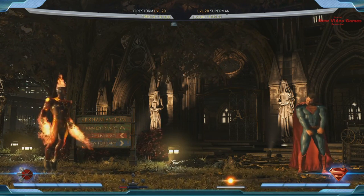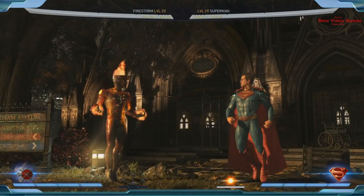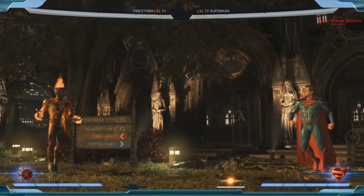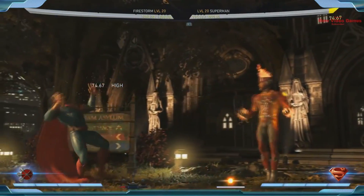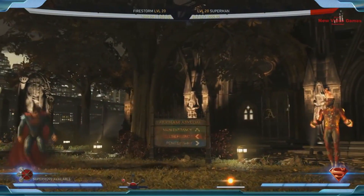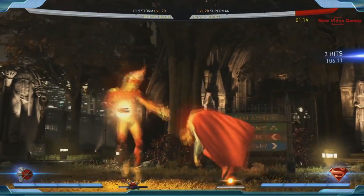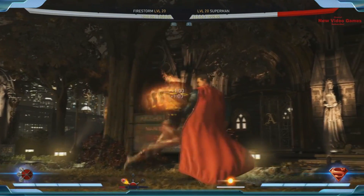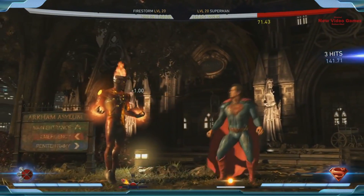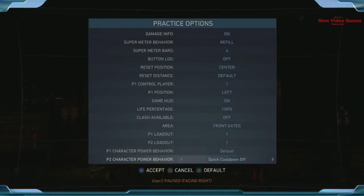All right, so there are three bars and it builds up naturally over time — he doesn't have to do anything. There's nothing the opponent can do to stop his character power. It's not filled at the beginning of the fight — you have to wait. When it fills up, you hit the character power button and he gets powered up. This makes all his moves do more damage and he heals — you can actually see him healing as he goes. That's level one.